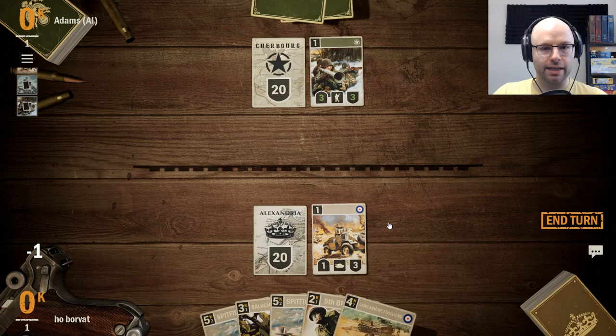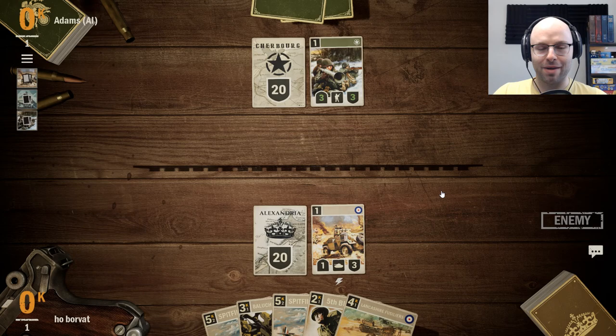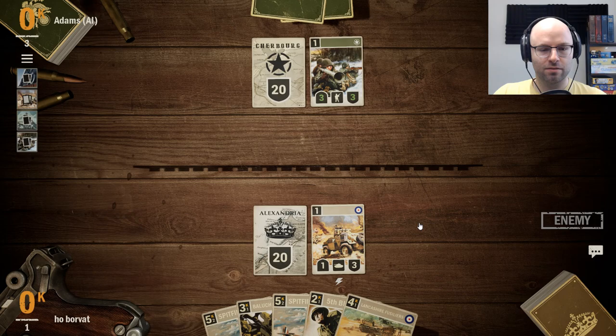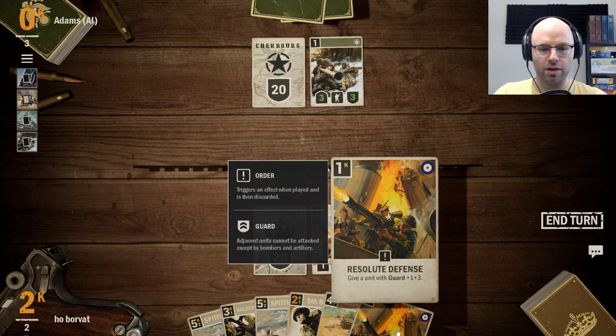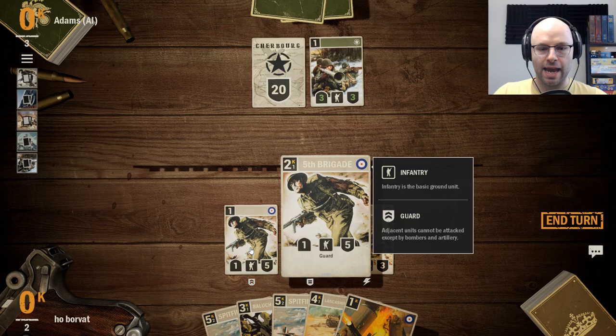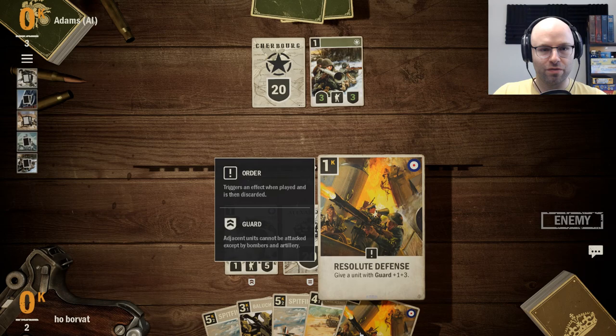I feel like I've got to get something out there. I feel like they got good tempo on me turn one, but they don't have a turn two play. One extra credit slot — what, are you a Druid from Hearthstone? Resolute Defense: give a unit Guard, plus 1, plus 3. We can do that next turn. Adjacent units cannot be attacked except by bombers and artillery — so we made our headquarters immune. Fantastic. Very polished — and I love playing a card game against the AI because they don't brag when they beat me.